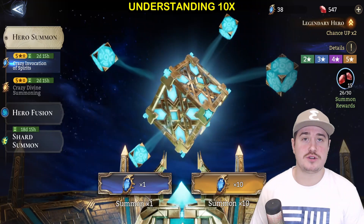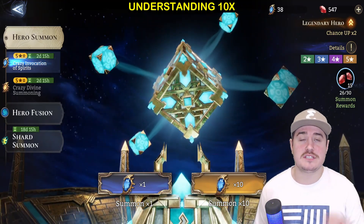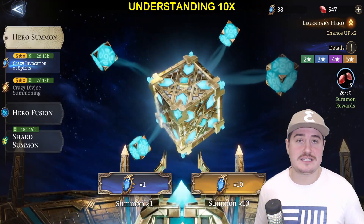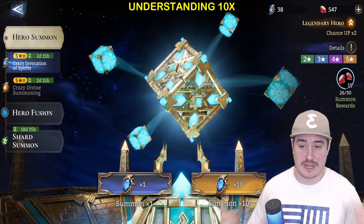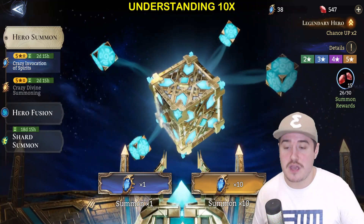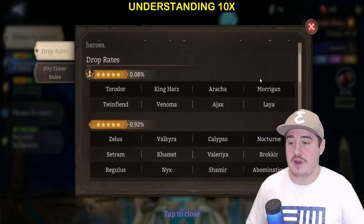When you summon for a hero in Watcher of Realms, if you pull one of your summoning crystals, there will be two key moments of RNG applied to that summon — two key moments of random number generation. Essentially, that is the probabilities in the game, the rates in the game, being applied to the instance of your summon, determining what hero you're going to get. The first moment is when the game determines what hero rarity class you are going to get.